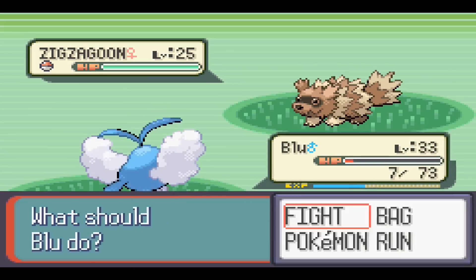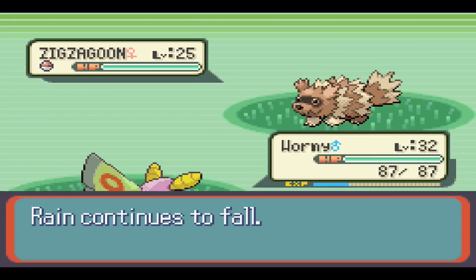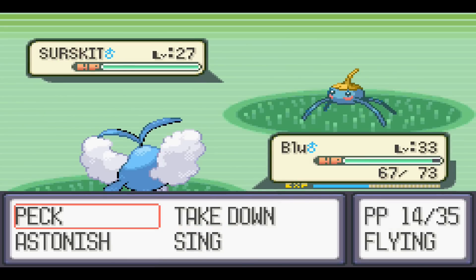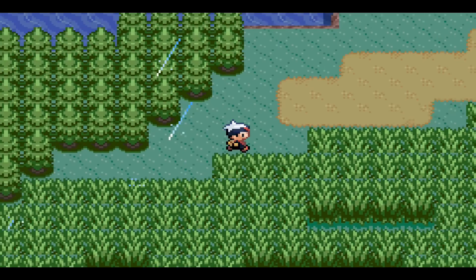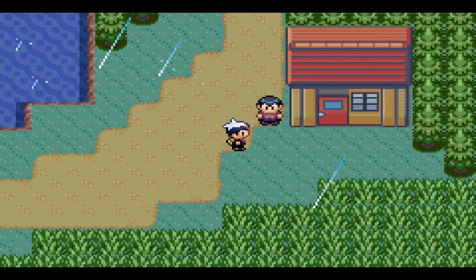We found a Hyper Potion and another Zigzagoon. I should have healed up Blue. A couple Psybeams takes out Zigzagoon. Let's heal up Blue. We're the Mimic Circle — a bunch of Mimic people. A Surskit — beat that. Let's get out of this grass. I think there's a healing spot here. Found an Oddish using Poison Powder.